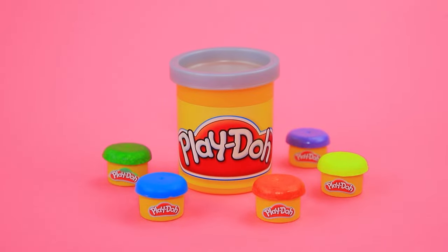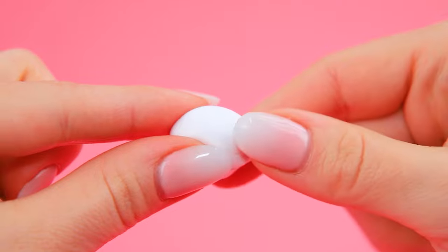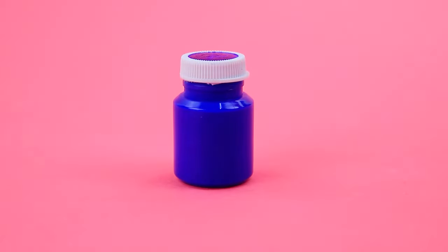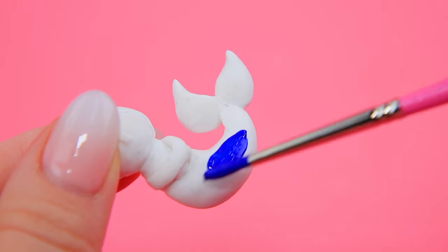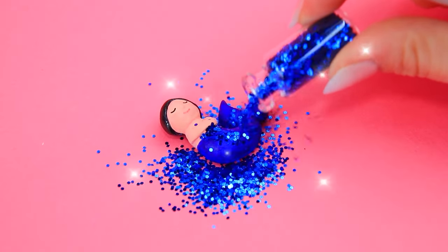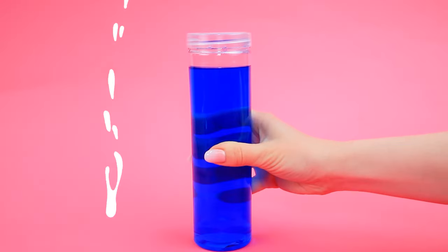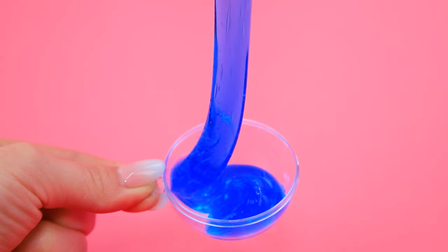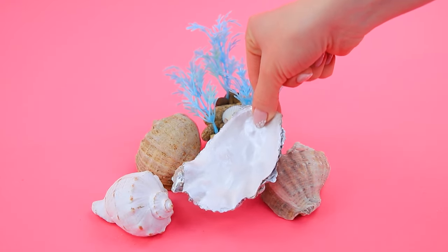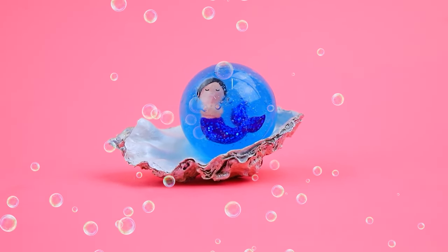Let's use Play-Doh for sculpting. Shape a tiny mermaid. Refine the details. Add colors — a blue tail with a fin, dark hair and a cute face. Take a plastic half-sphere. Put the baby in the egg. Everything's in place. The mermaid will soon be born.